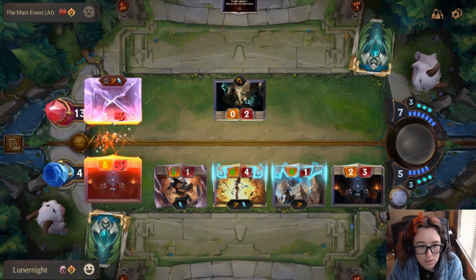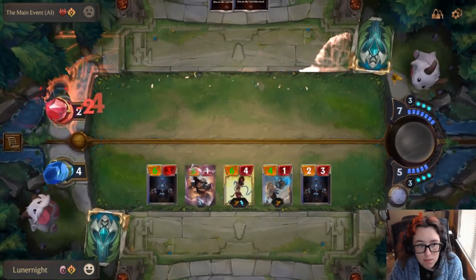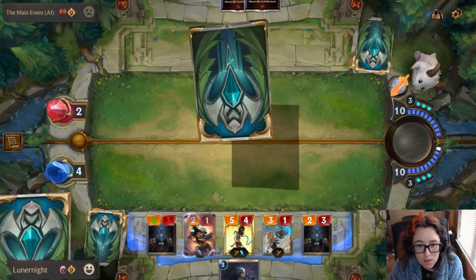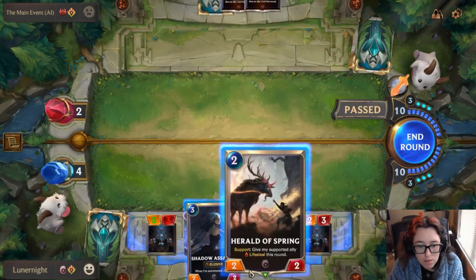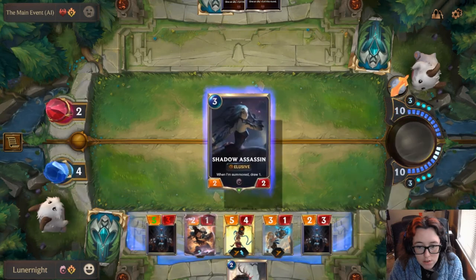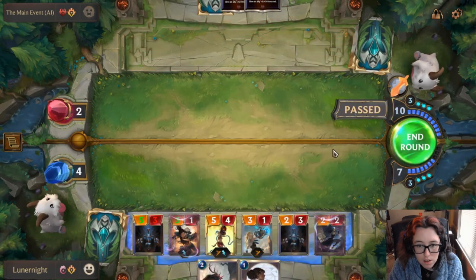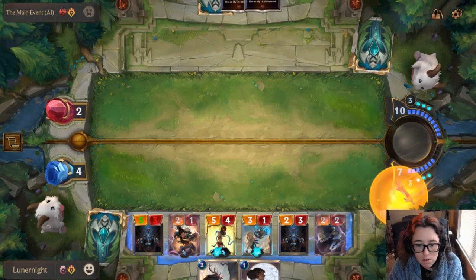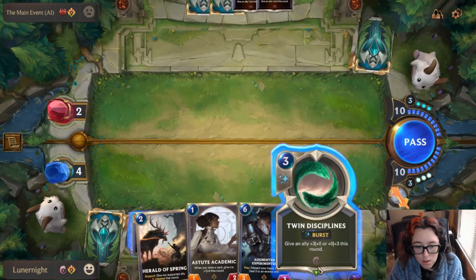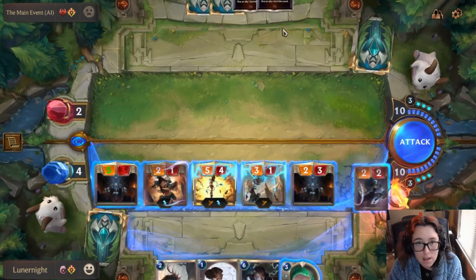Whatcha doin'? I got two health left. I'm gonna go ahead and end round. Now it's a party. I can't really do anything with what I've got — I'm just gonna hang around. I get the attack token. I'm just gonna attack — you're gonna die. They can't react to it unless they have something they can stun.